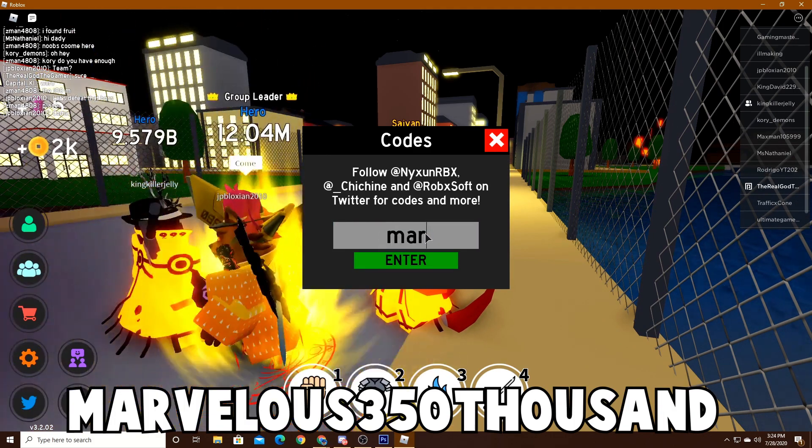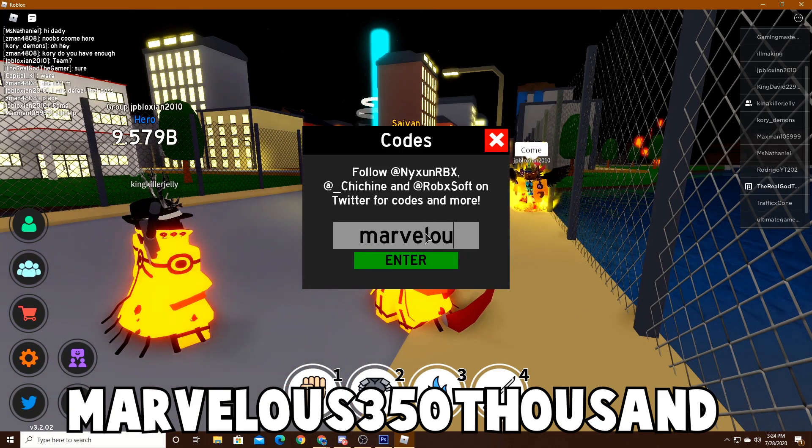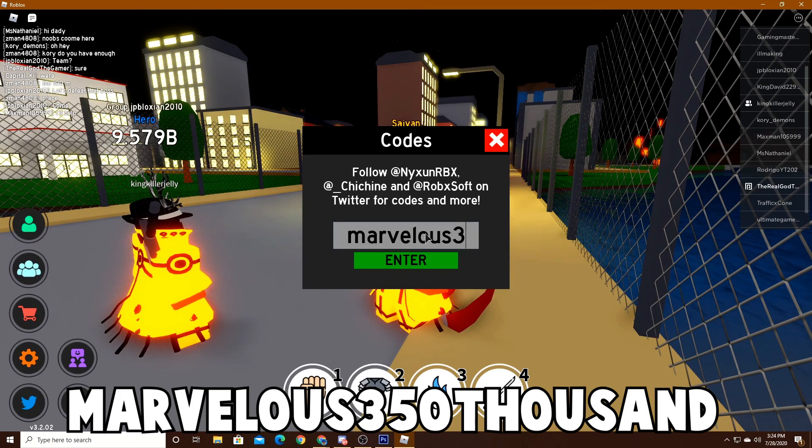The next code is 'marvelous350000'. It showed invalid at first, so I typed it again — 'marvelous' and then '350000' — hit enter, and it says already used. So that one's already been used.